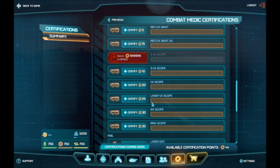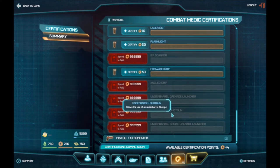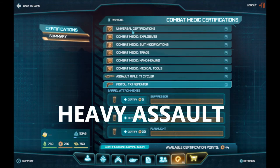Same guns as always. There are a lot of cool barrel attachments, grip forward attachments, IFF scanners, angular grip, increased aimed accuracy while moving, grenade launcher, shotgun, smoke grenade — cool stuff. Same pistol.